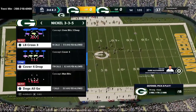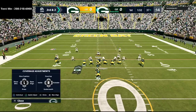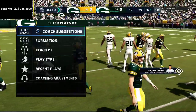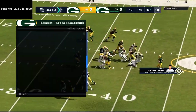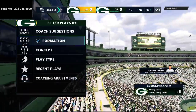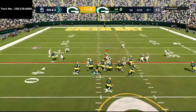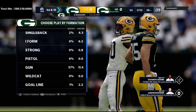On third down and three, I really like this coverage here. He's in I-Form Close so Power O might be coming, so I'm going to spy ball safeties. Good pressure right at the middle and we make a stop — fourth down situation. On fourth down I adjust my zone drops for the situation, going back to Mike Fits 3 with really tight underneath coverage. We jump the slant and make the stop.